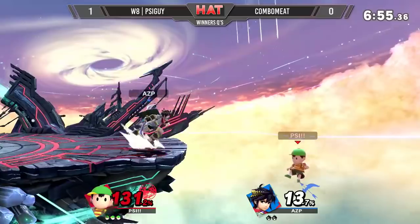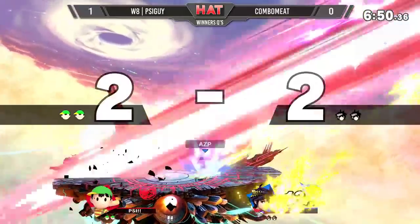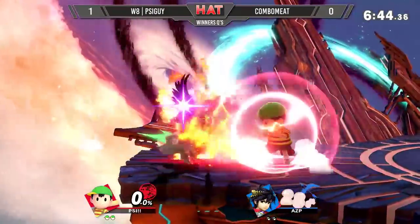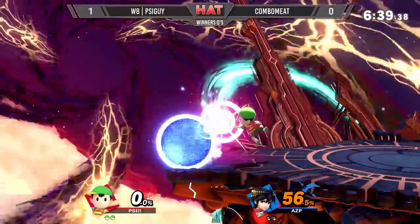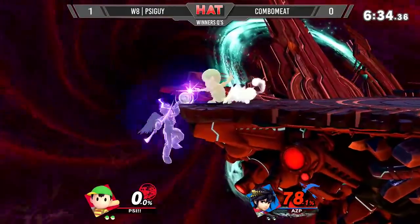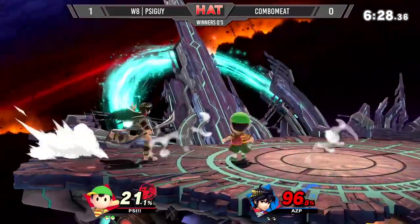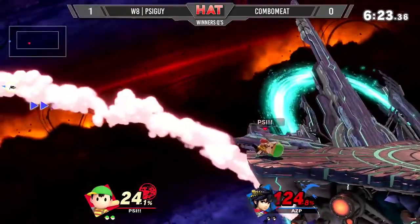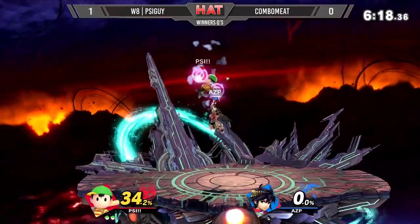I really want to see Combo Meat get this stock. There we go — it's cool because that also reflects everything. That side B powers through everything. Super Shield — that is like broken. With the arrow... that actually brought him back, getting a little juggle. He should have done the roll get-up. I don't even know if that would have done anything — that yo-yo covers the whole area. That is just... that's a shame. But that's the game of Ness.